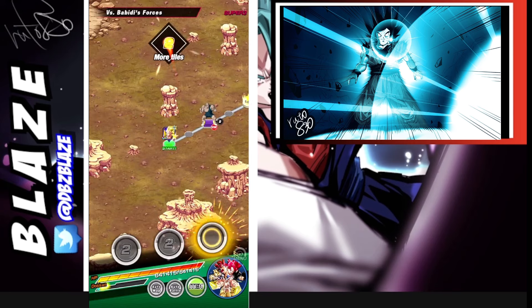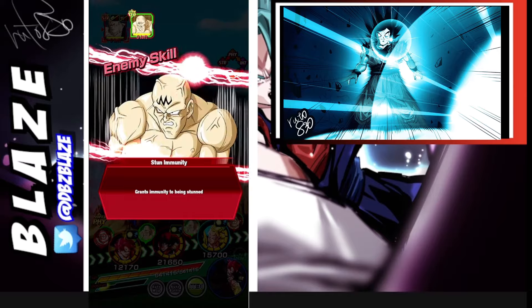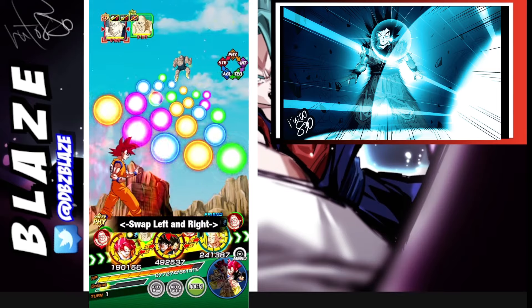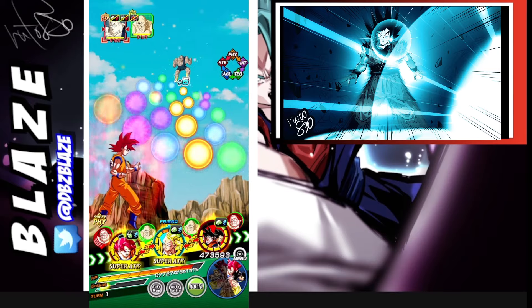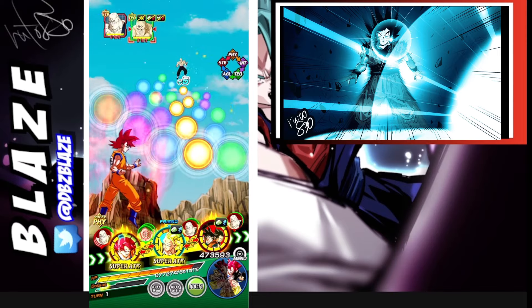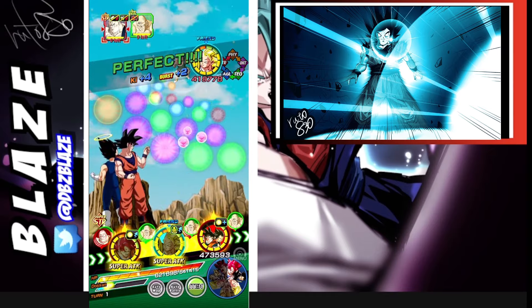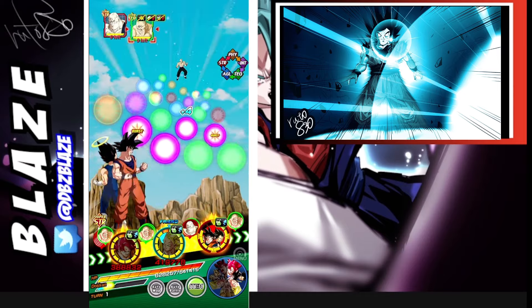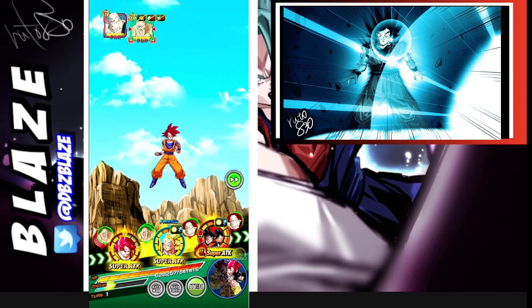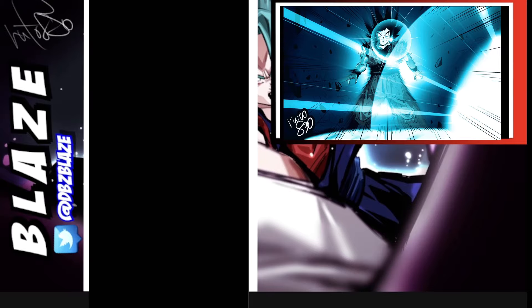We have a pretty good start here because we have our Majin characters. There are a lot of attacks in the front. One thing to keep in mind is you want to try and get your HP below 77 to activate Vegeto. Unfortunately, we did not get lucky with six key spheres for God Goku.